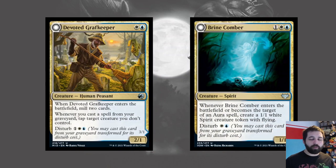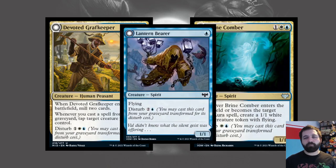Azorius had Disturb in both sets — in Midnight Hunt, creature front and creature back; in Crimson Vow, creature front and enchantment back, with some cards caring about enchantments. It's still going to play out as a tempo-based deck with cards like Lantern Bearer. If you get your Devoted Grafkeeper and tap down stuff for the opponent, you get quite good tempo. I think this is going to be quite a good archetype — probably second strongest in the set — because it was strong in both Midnight Hunt and Crimson Vow and the two archetypes work well together, both still being Disturb.